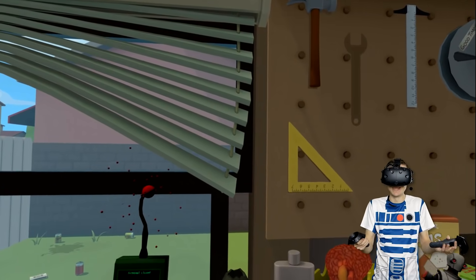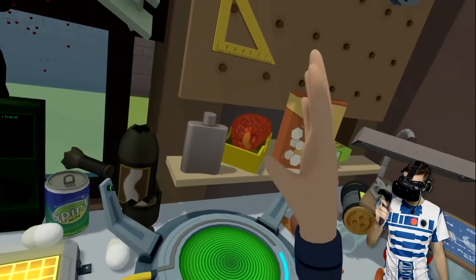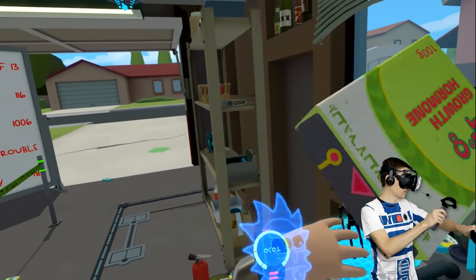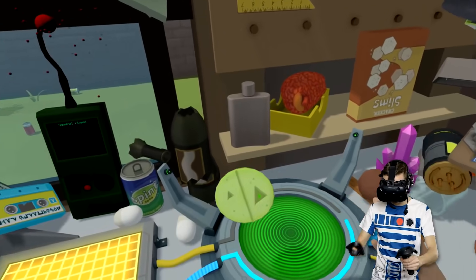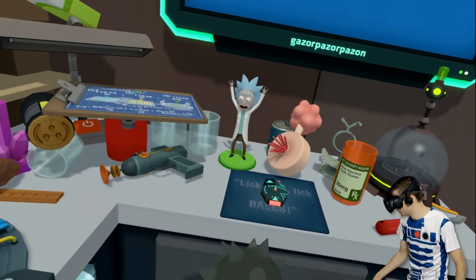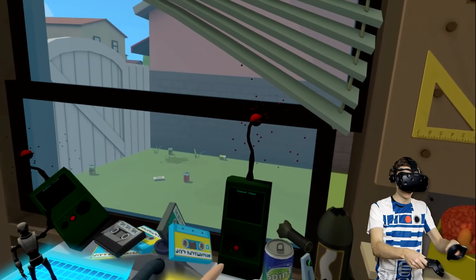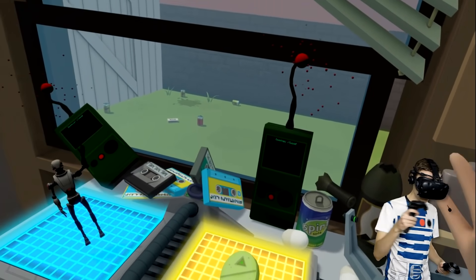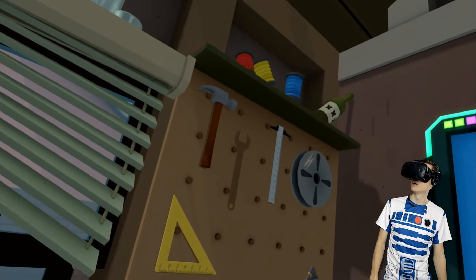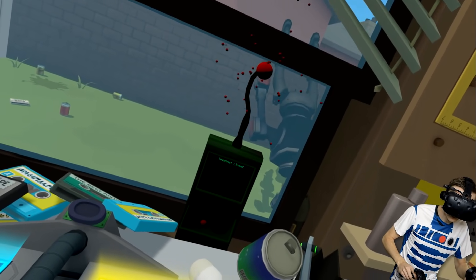But now we're actually gonna supersize this guy just a little bit. We tried to make him really big before using the Maze of Massiveness. But the Maze of Massiveness is old school. We found Rick's secret shrink thing - which turns out, it can also grow stuff. So now... What the hell? Oh my goodness, he's massive!